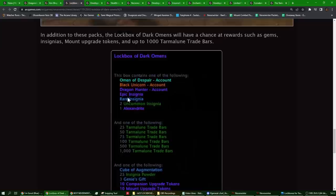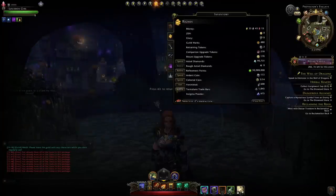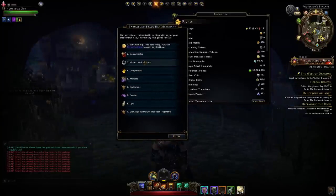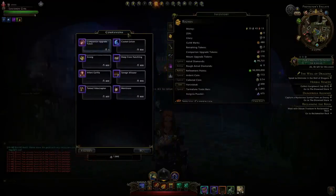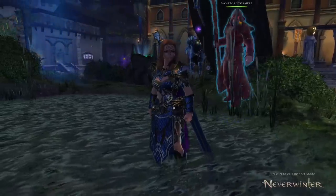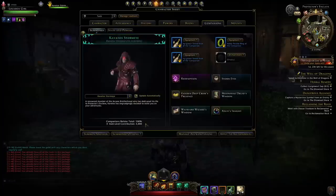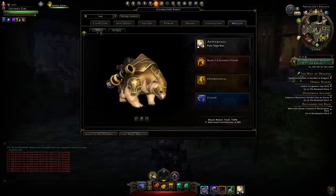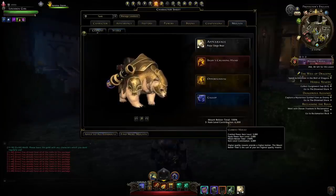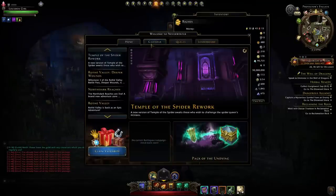The reason trade bars are so valuable, especially for people progressing their characters, is because you spend them to get upgrade tokens. You can see the merchant here — you can gain mount upgrade tokens at 3 trade bars for 1 token, and the same for companion tokens at 3 for 1. You need thousands of those tokens to get all of your companions upgraded to mythic, since you need 10 for maximum bolster, and to get your mounts upgraded.